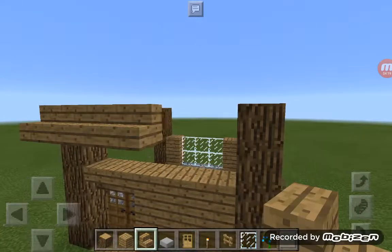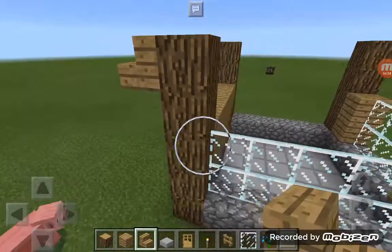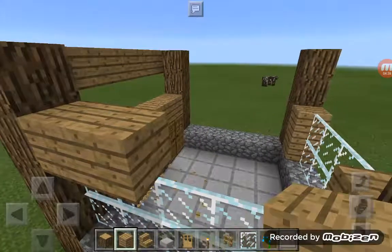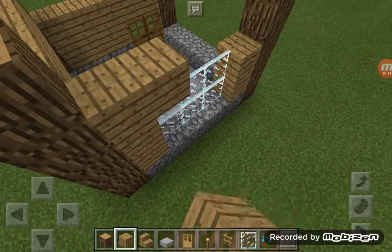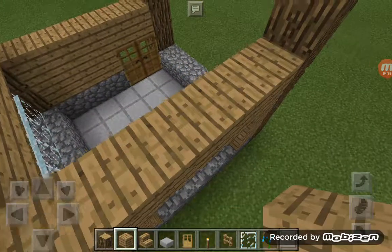I might as well just do the walls after I've done this overlay. You're just going to want to do oak walls because it's a simple house — not meant to be a permanent house, but if you want, you can make it your permanent house.